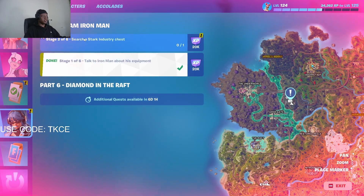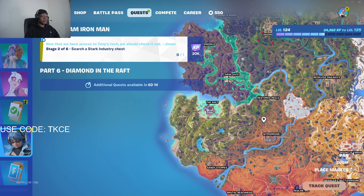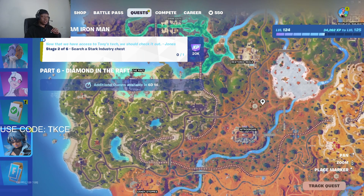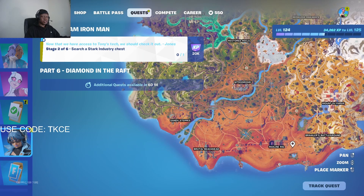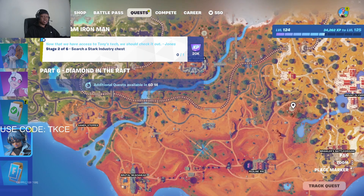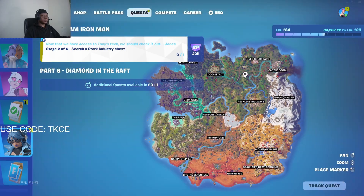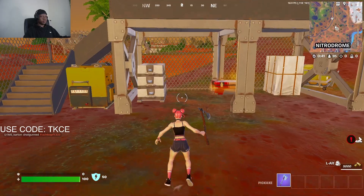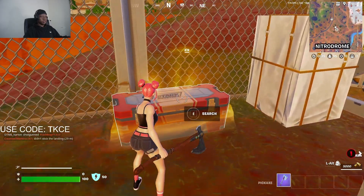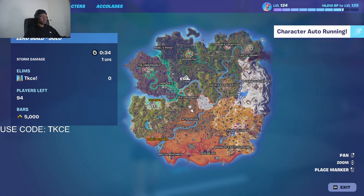The quest is done. The next one is to search a Stark Industries chest. Now there are many Stark Industries chests. If you want to find one easily, it's at all these hexagon-looking places — places like here or like here. So if you see a hexagon, pretty much narrow it down. As you can see, I got a notification for it, so that's pretty much how to do that quest.